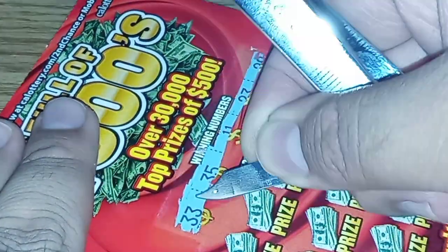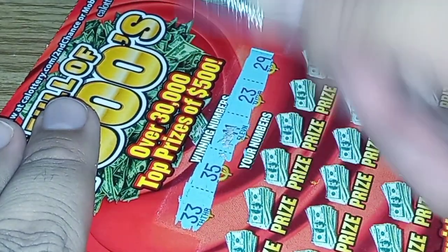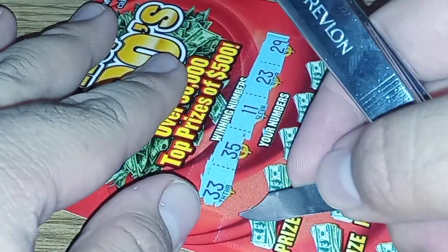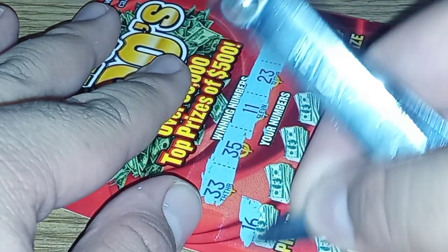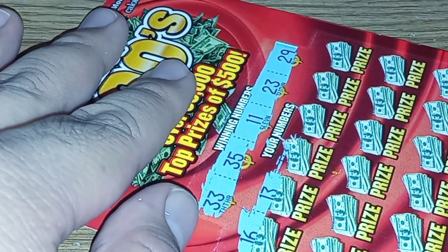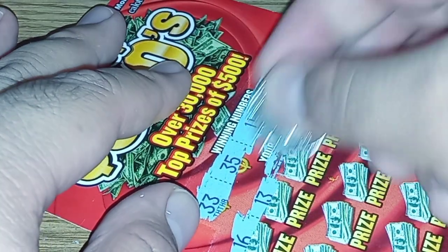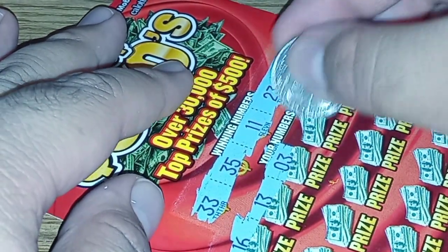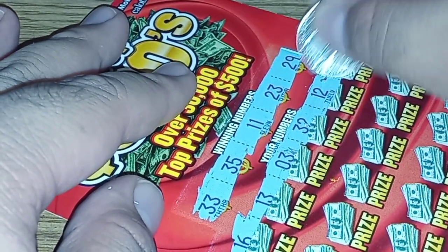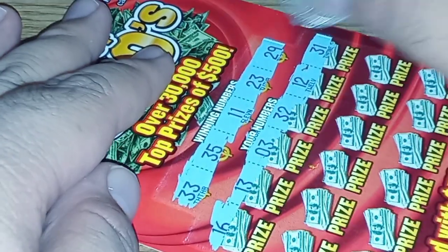Let's see if the snow clipper works — I think it does work. So what are the matches? 33, 35, 11, 23, and 29. We got 16, 13. This one's not scratching good here, let's try a quarter. 32, 12, 31 — nope. Not a single match in the first row.